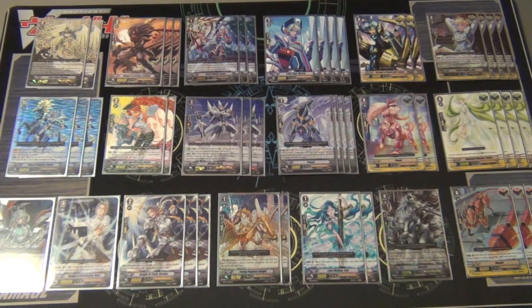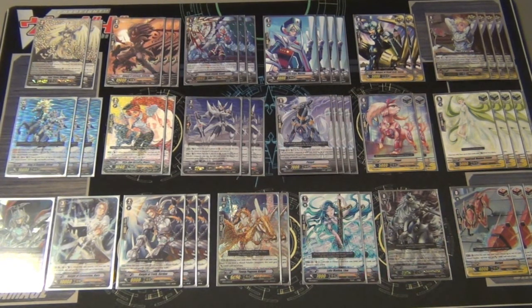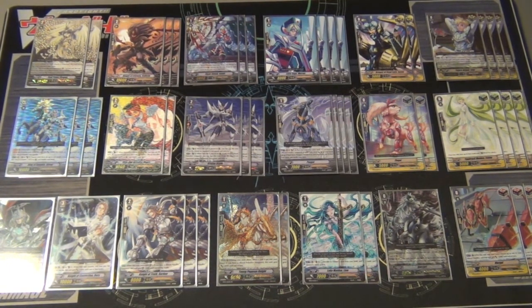For my Grade 3 lineup I run 7. I run 1 Boris - he's an awesome card and I'd love to have him as a rearguard because with his skill you can counterblast and he gets plus 3000. Boosted behind Miren he hits for 21, and boosted behind Pongol you get 20000, hitting the magic number depending on who you're playing. I run 1 Solitary Knight Ganselot - he gets a mega charge if you can counterblast 4, but I might actually switch him out for more Boris. Let me know what you guys think.